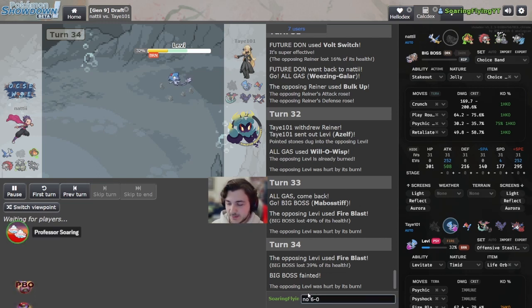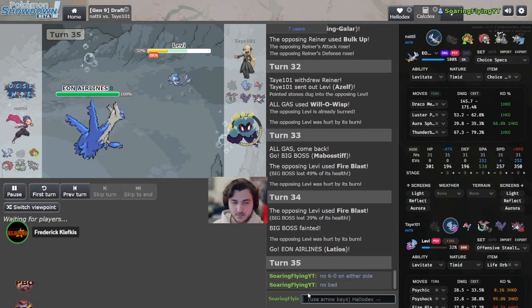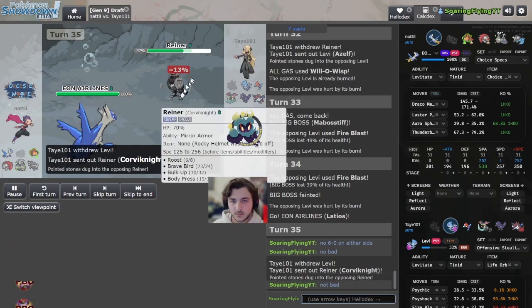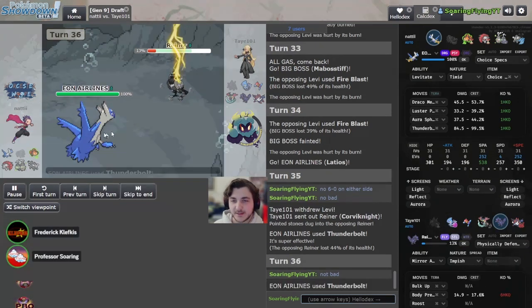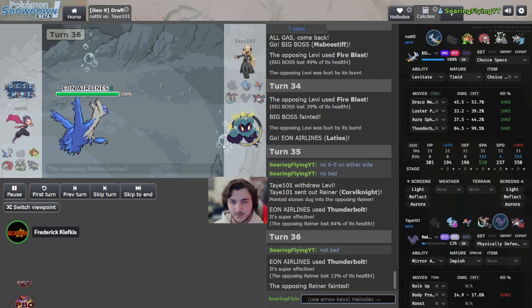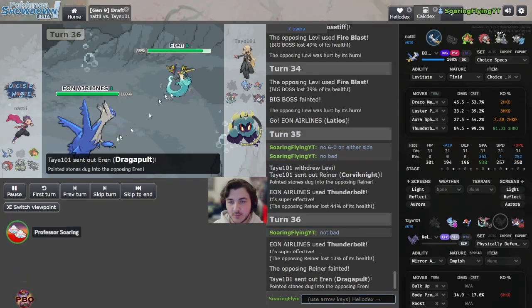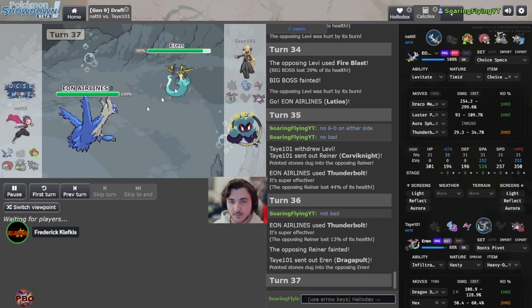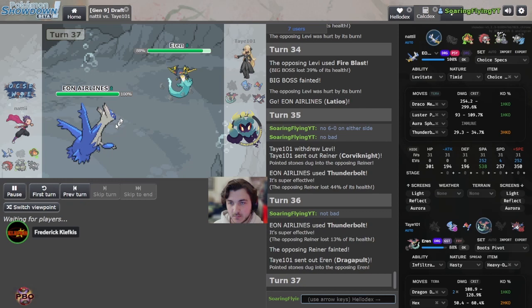No faints on either side — not bad. This would confirm it's probably Choice locked in some way. I think we're going to see a Thunderbolt here. You can sack it, really. That's really good if you're Iron Treads — fantastic. If you're Iron Treads you get to keep that around now, or you're just clicking Earthquake into the entire team except Azelf obviously, but you don't really care at this point.